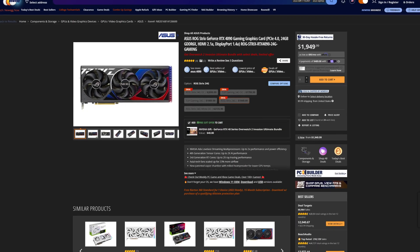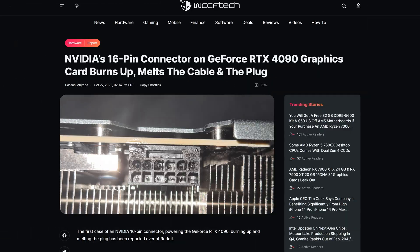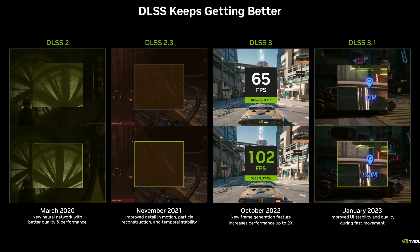You know, you just can't stay mad at Nvidia. First they'll sell you an overpriced graphics card and then they try to burn your house down with a faulty connector, but then they release something like DLSS 3.5 — and this brand new iteration of Nvidia's AI black magic trickery is supposed to be a pretty major upgrade to how we experience games.